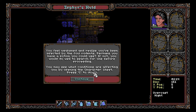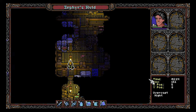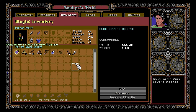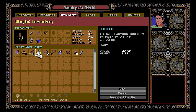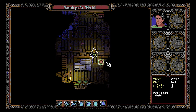You feel weakened and realize you've been infected by the foul rodents. Perhaps you have a potion you could use — if not, you would do well to search for one before proceeding. You may see what conditions are affecting you by opening the character sheet. Weakly diseased. We have 812 XP to go before we level up. Let's use one of those cure severe disease potions. We no longer have any active conditions. And we picked up a lantern — we can equip that lantern, and now we have light.